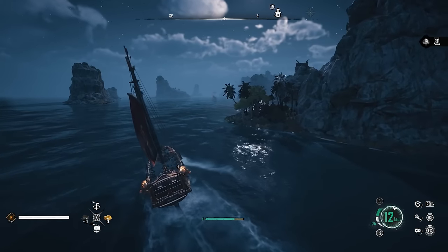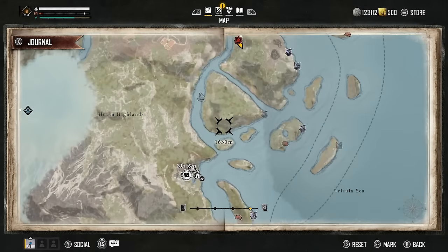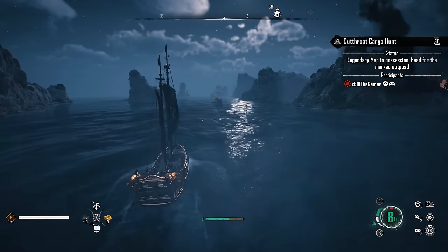When you get to the pinpointed outpost it may say you're not able to disembark because you're in combat, but if you sit within the zone, sometimes even while still in combat it will just pull you in. As soon as you are on land, the PvP part of the event is over and all you have to do is make your way to the treasure.